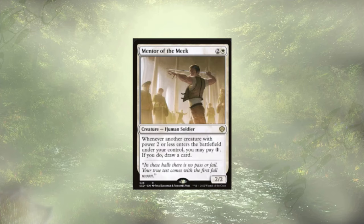Mentor the Meek follows up those Bats. All the tokens we have coming in are 2 power or less, so this is just more card draw. We're trying to keep our hand full, not miss land drops. Mardu doesn't have a ton of ramp outside of artifact ramp, so we want to keep our hand full and make sure we have all our land drops.